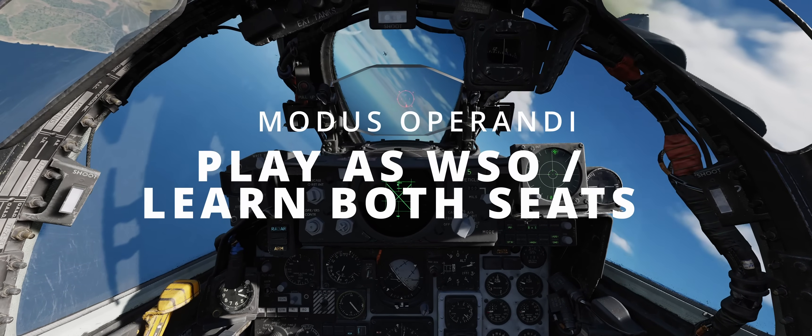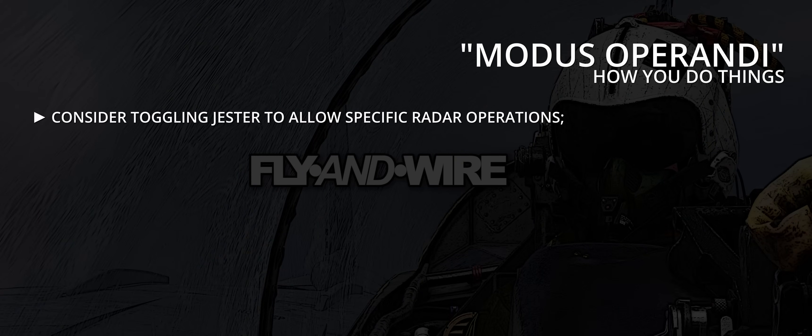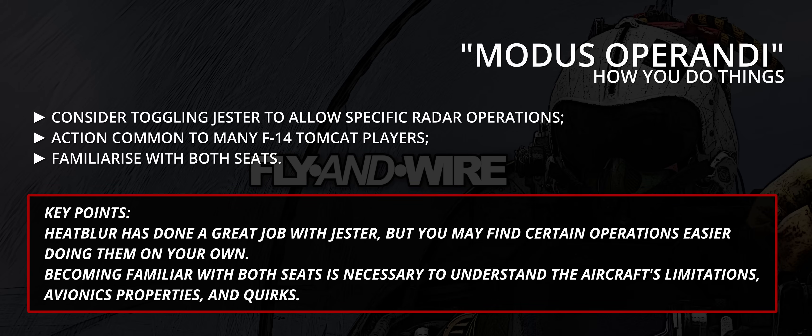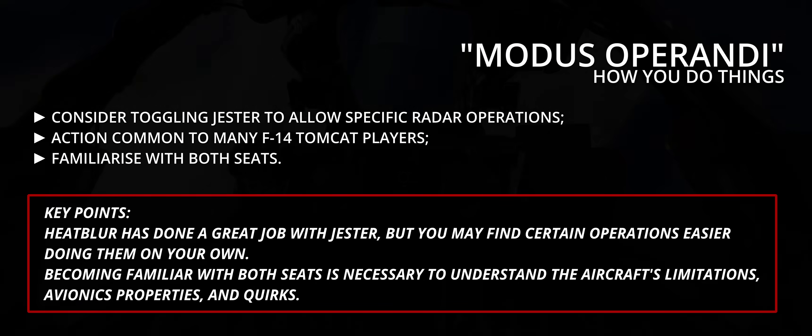Play as the WSO, or learn both seats. If you are stuck with Jester, consider deactivating it when not required — flying with AFCS from the WSO seat to fine-tune the radar as needed. This suggestion should not come as anything new to Tomcat players, where Iceman was more than enough to hold course whilst the player fiddled with the radar in the back seat. Another lesson learned in the F-14 is the necessity of knowing the details of both cockpits. The pilot may not understand why the WSO cannot lock onto a target whose returns are partially displayed on the radar scope — a not uncommon situation if the main lobe is also illuminating the ground. The pilot familiar with the WSO toolset will instead immediately focus on the necessary steps to circumvent the problem. Becoming familiar with both seats is necessary to understand the aircraft's limitations, avionics properties, and quirks.